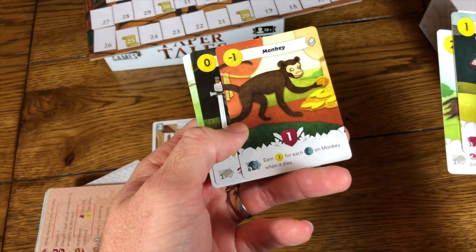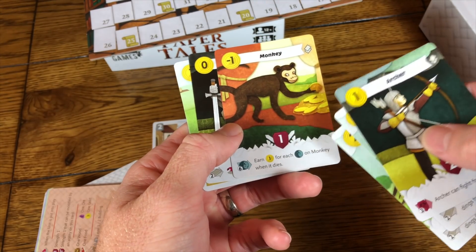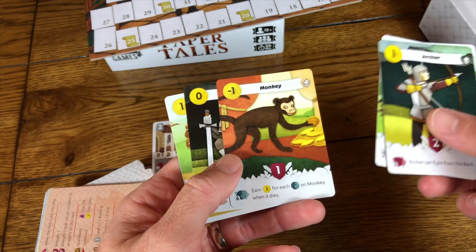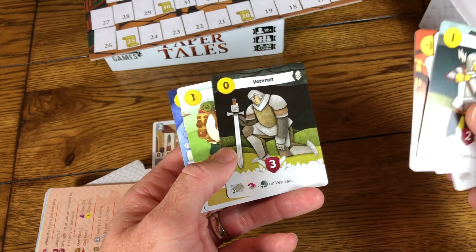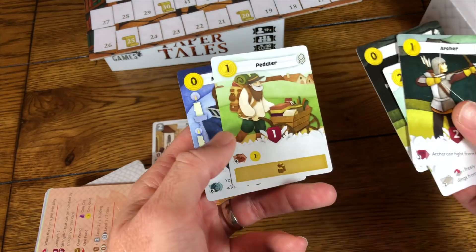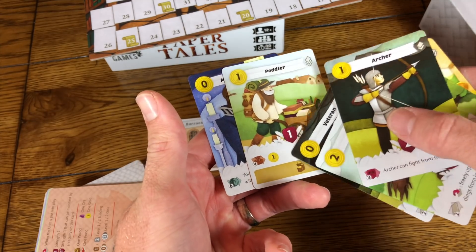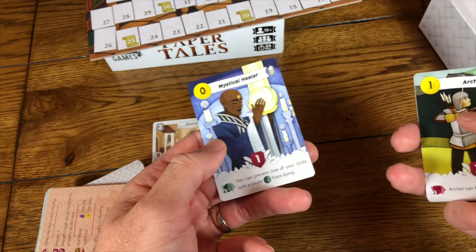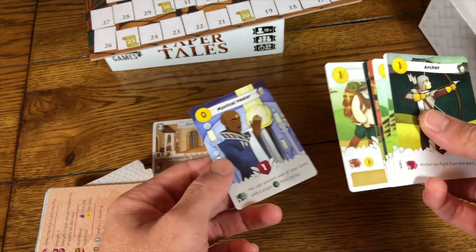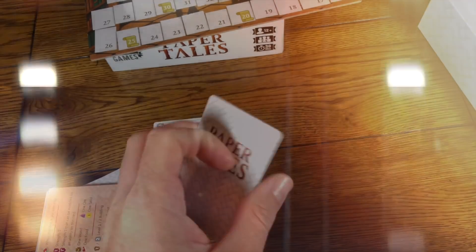The monkey is a way to get money — it says earn one coin for each age token on a monkey when it dies. There are ways to put more than one age token on a character. Typically when you get an age token you die the next round, but this monkey comes out already aged. He also produces wood and gives you an extra coin during the income phase. The mystical healer is one of those ways to get additional tokens on someone. There are combos in this game.